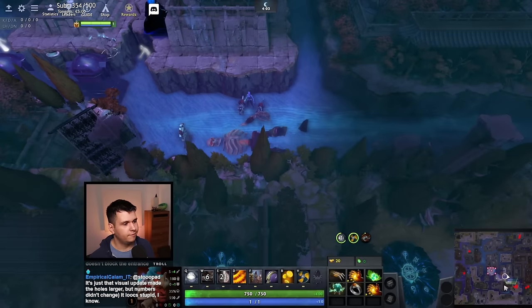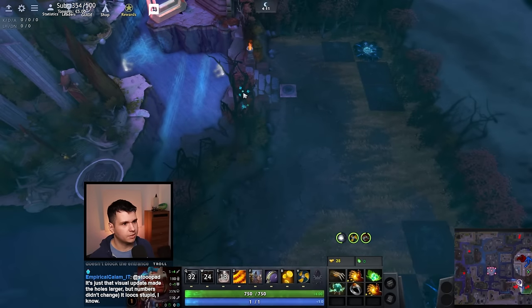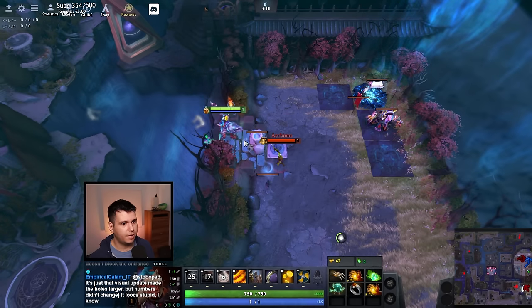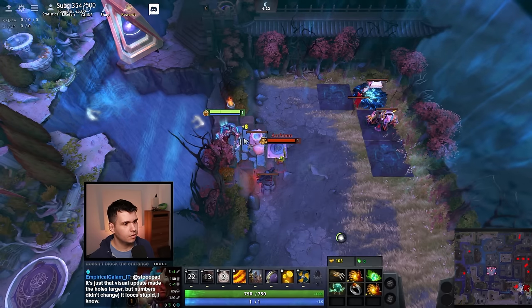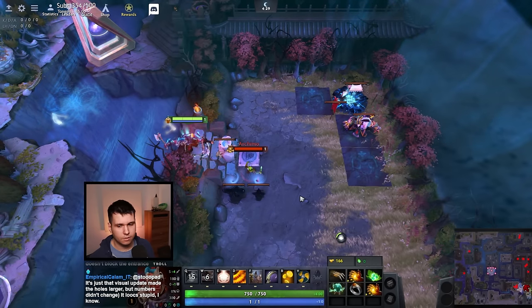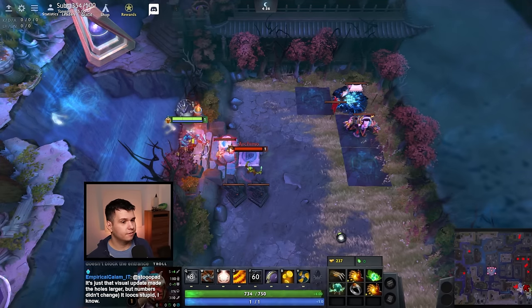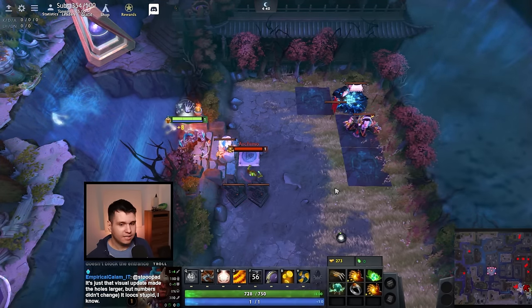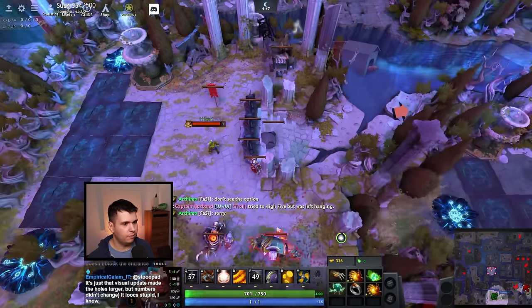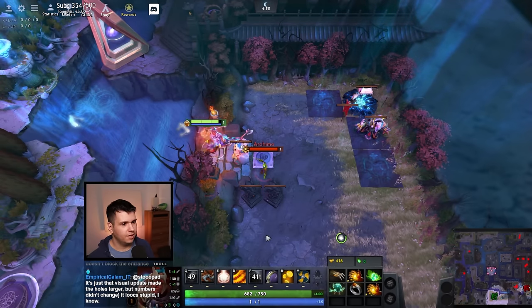I'm going to continue using this reveal area to scout out everybody's bases. Bases in this game are fairly static — people don't really move after they've built their base somewhere. It's very expensive and unusual. You can also only have one of these tents, which is one of the main buildings that gives you gold, so you can't really have two bases properly. We found another one — oh, this guy has defenses. Maybe we'll wait a little bit with that one.